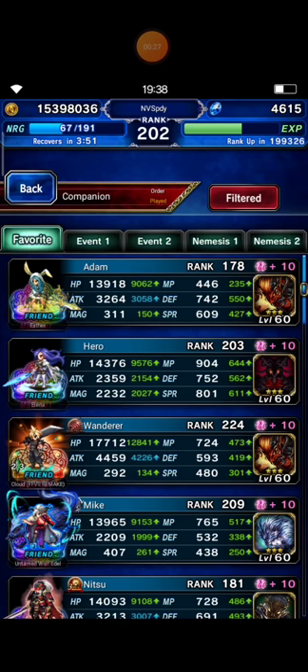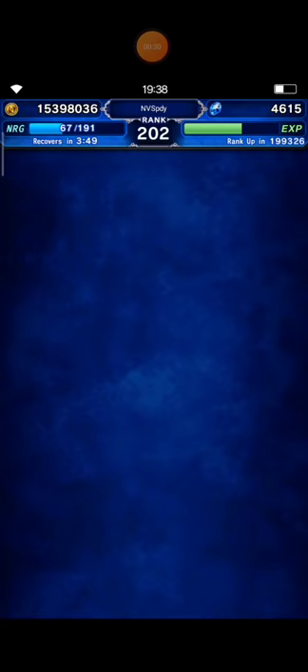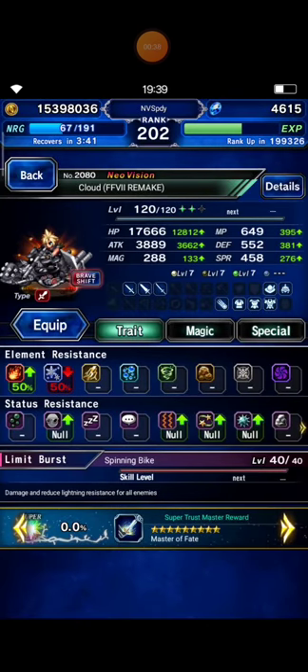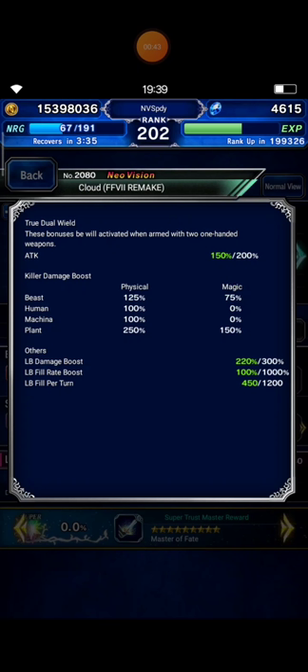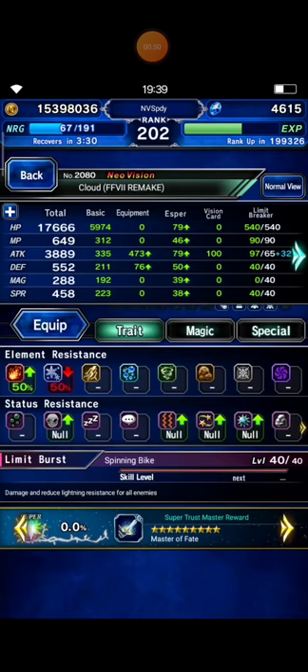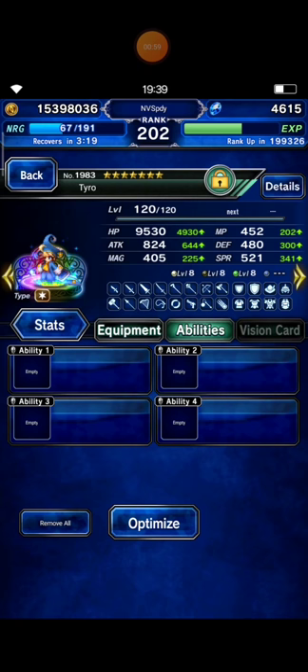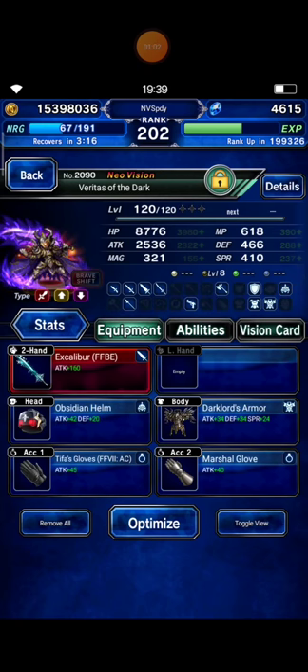I found Cloud Envy from Wanderer, so I'm gonna bring this Cloud. He has 3.8k and in Braveswift Mode his Plankiller is 250%. I bring 4 units here. I bring Tyro as my chainer with Lightning Saber and Lightning Elemental Weapon. And I bring Veritas of the Dark — you can replace Veritas of the Dark with Rain Envy.